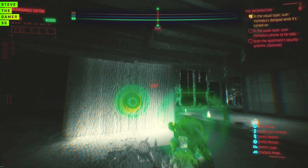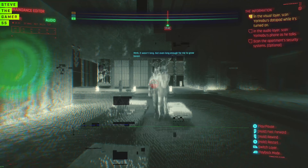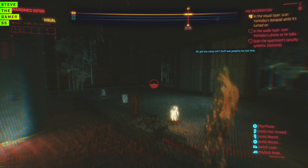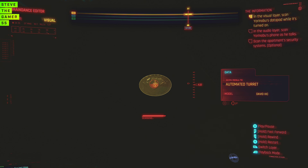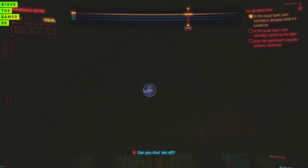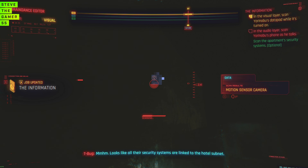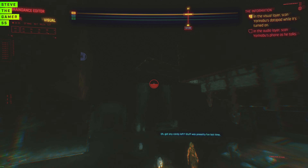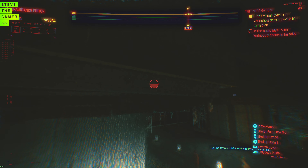So we got that down — there's a camera over here too. It took me a lot to find all of these, but I'm just showing you guys straight up, get to the point. The latest scanner model system is all connected to the server. Can you shut them off externally? No way — got to get in and check out how they link into the system. All their security systems are linked to the hotel subnet. We need the flathead. No other way to shut down these systems.